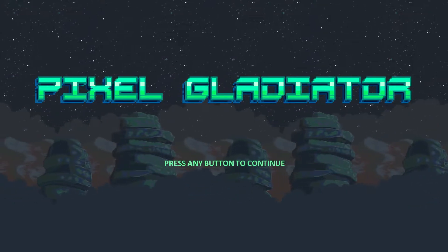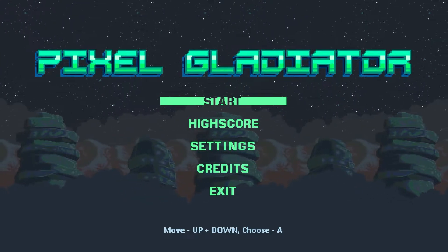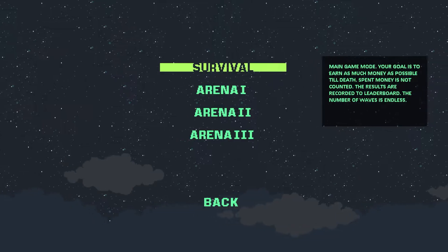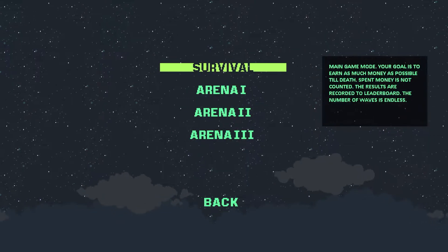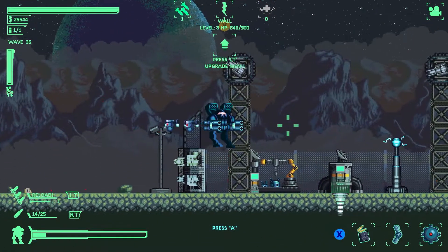Yo, what's going on guys, it's me Mulvey and I'm back again with another achievement walkthrough. Today we are playing the game Pixel Gladiator. Now this one's been around for a while but there's not as many people with the 100% as there should be. This one's super special as it will take you around 2 hours to get 2000 gamer score, so this one's definitely worth completing.